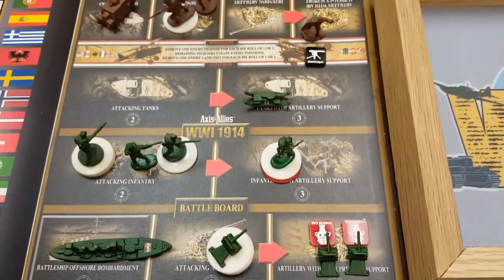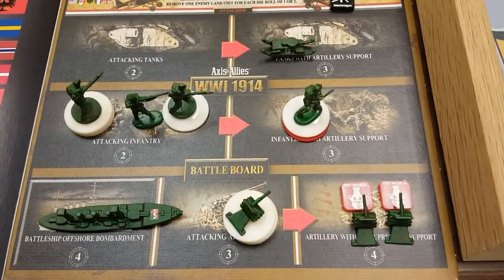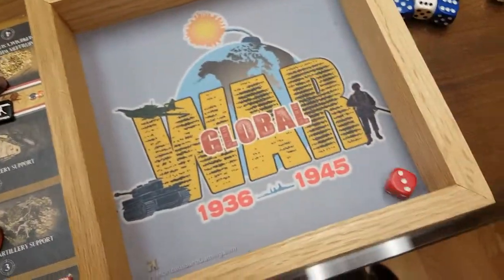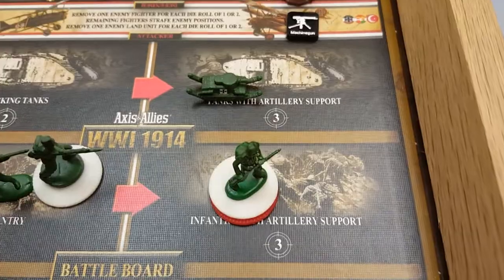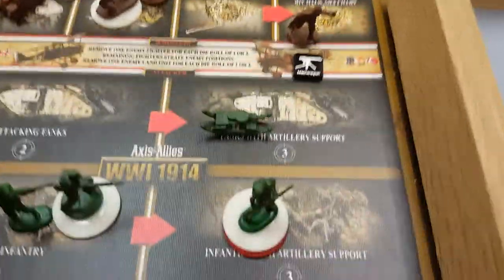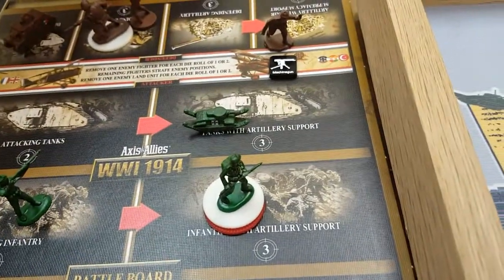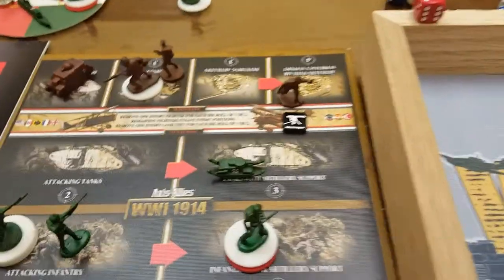We'll take care of combat in Tuscany first. We have an amphibious landing and a battleship doing offshore bombardment. Rolling for the battleship looking for four or less — we got a three, that's a hit. Italy does not have any artillery, so there'll be no bombardment of our landing troops. The Italian machine gun fires on four or less and rolled a one — that's a hit, taking two Austria-Hungary troops as casualties.